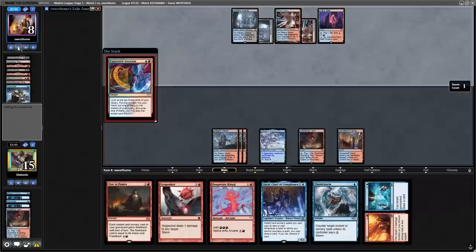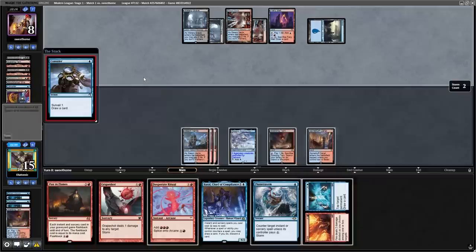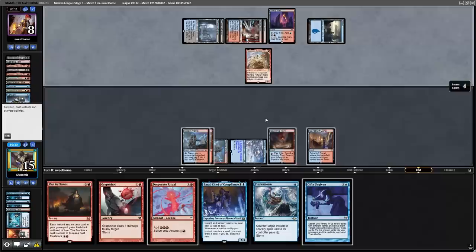The opponent continues to cast things like Expressive Iteration without putting threats on the board, but they burned themselves down so low with their lands that they were put to 8 life. This puts them in a weird spot on turn eight — they use an Expressive Iteration, play an Island, then tap low by playing a Consider and a Ragavan. So now with this Fire Ice, we can tap their Watery Grave on their end step and then try to combo on our turn.